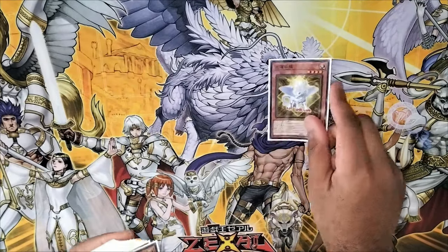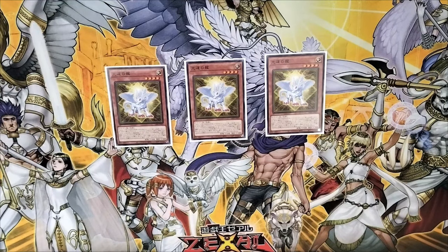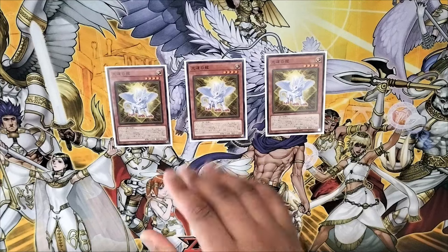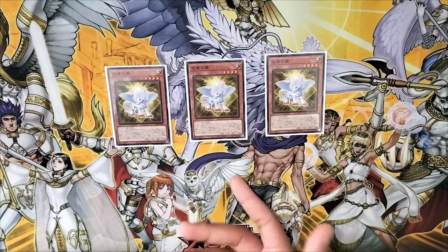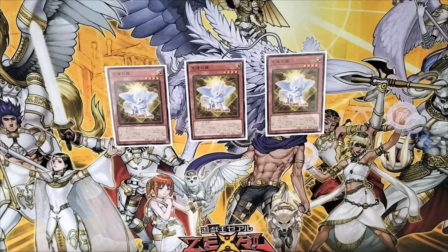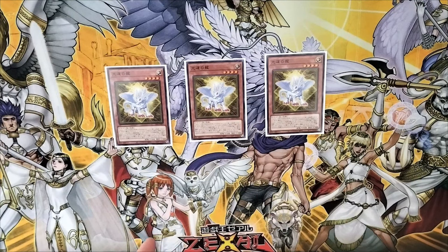First off, the best Lightsworn monster: three copies of Dragon of Lightsworn. It can special summon itself from the hand when you have at least one Lightsworn monster in the graveyard. After it's special summoned, you can use its effect to send any Lightsworn card from your deck to your graveyard, giving you access to all your Lightsworn monsters. Its other effect is if it's sent to the graveyard from anywhere, you can search one Judgment Dragon — very, very good card for Lightsworn.